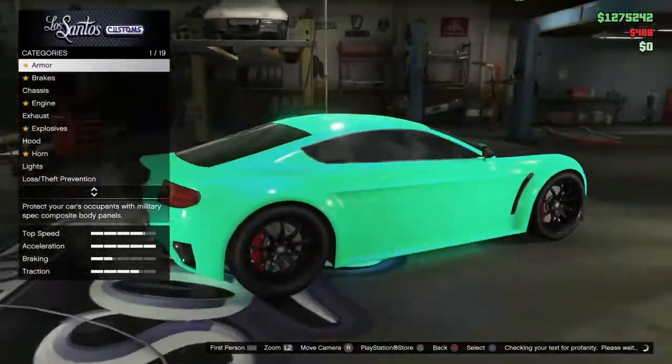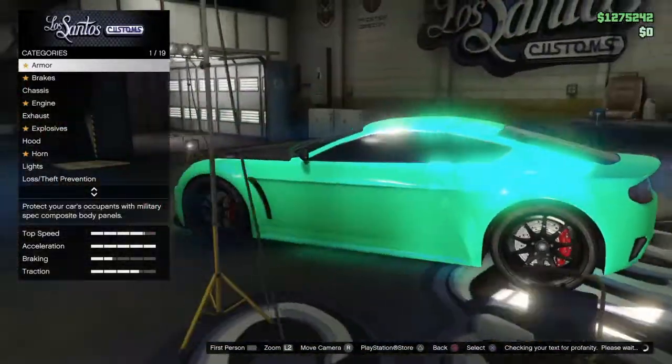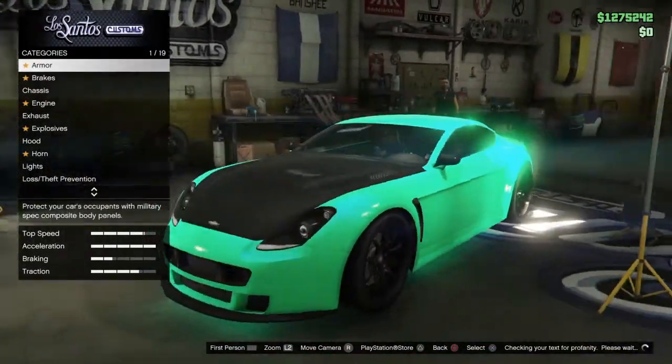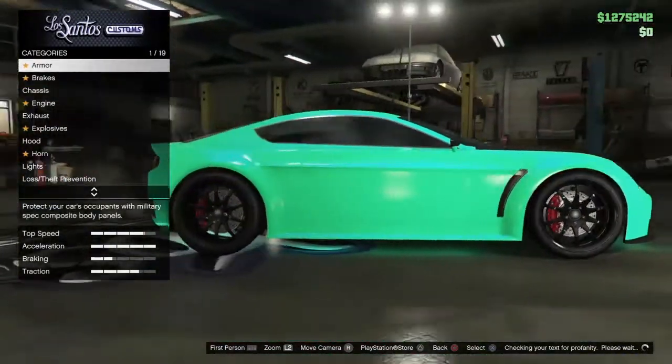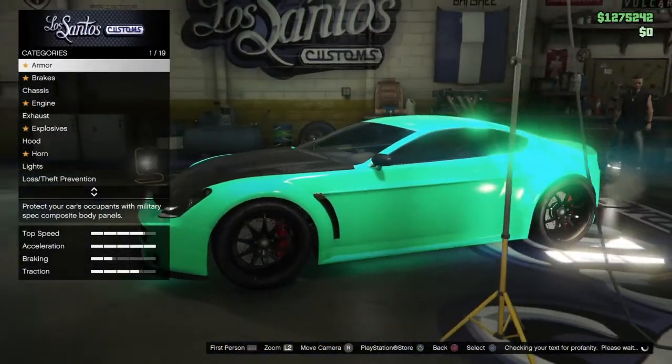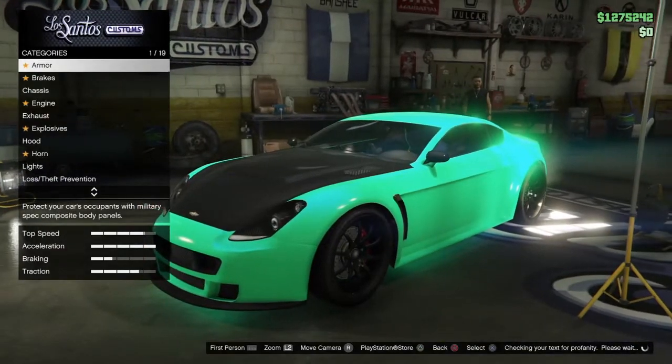Hey guys it's your boy WXX Jumpman here with another video. Today I'm playing GTA 5 and I'm going to show you how to double clutch correctly and make your car lowered — but it makes it a lot faster. It gives it some kind of drift fast; I don't really know what it does to it.